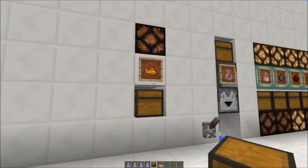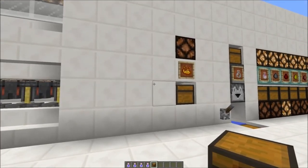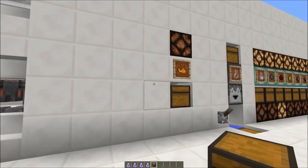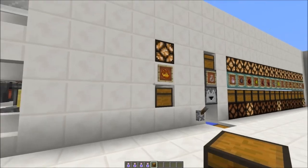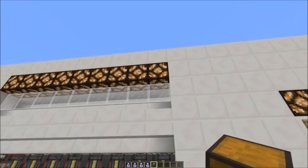Here is the blaze powder input - I'll add some blaze powder. Now that we have blaze powder, the lamps indicate that water bottles are present too.